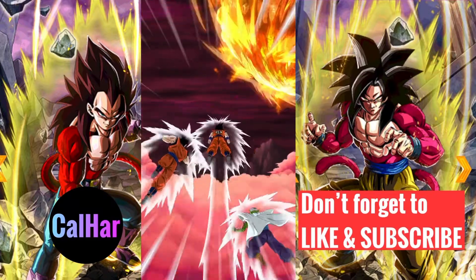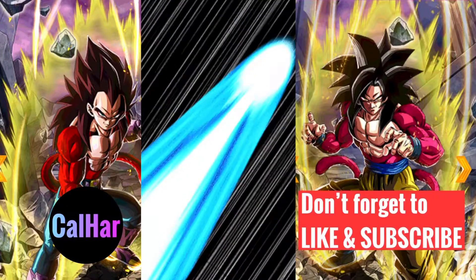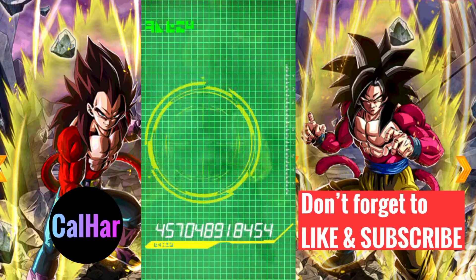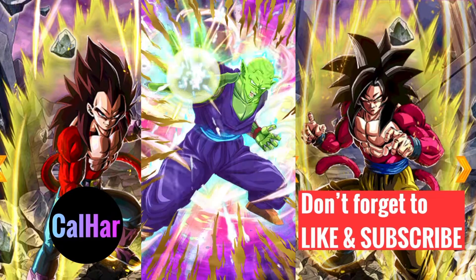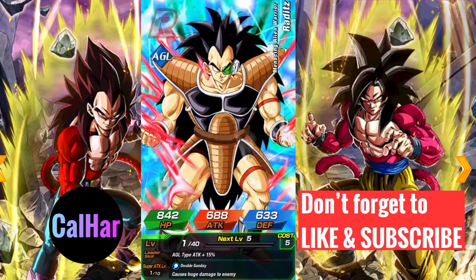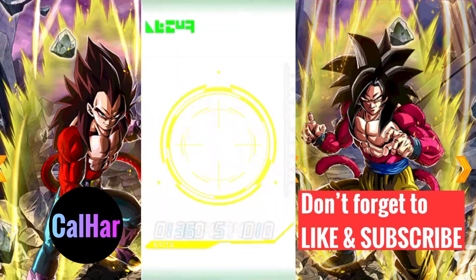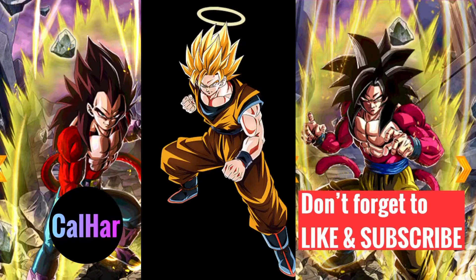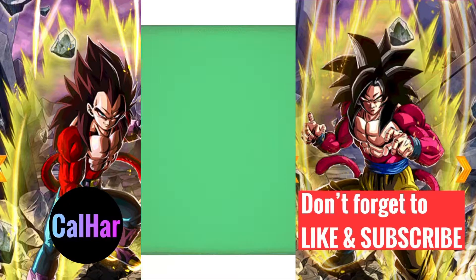We've got a pair of Gohan and Piccolo. There are discounts as you can see, starting off at 35, 40, then 45, long coming May. I believe you get a free one at the end as well — no tickets this time, but it is a dual celebration with Japan. We've got Piccolo, Raditz, another Raditz — thought that was Raditz again — no, Yajirobe, and Cell Perfect Form.